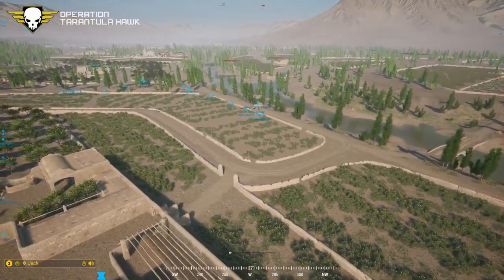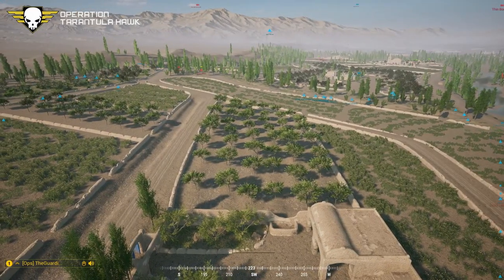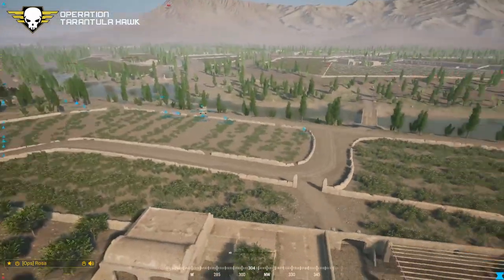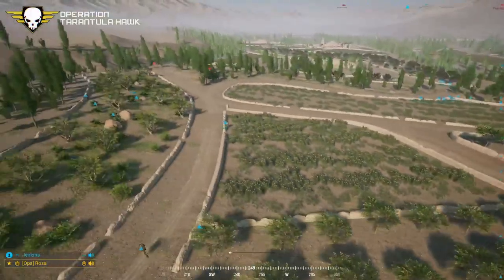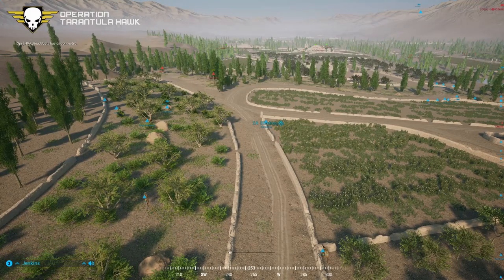Boogie and Chicken are the only ones left on the southwest — visually surrounded. More infantry near the map border, possibly an SL down there. Command checks on the west — no smoke available right now. Orders to keep creeping forward west.